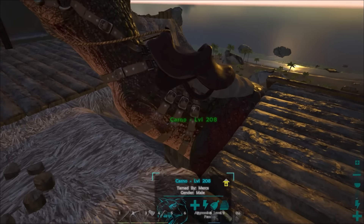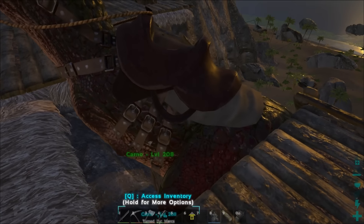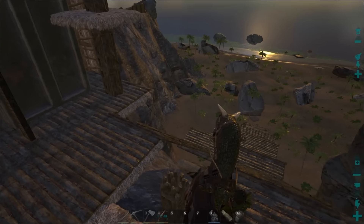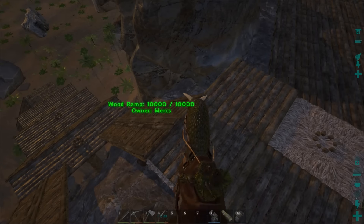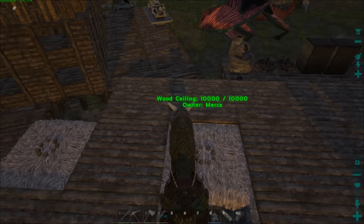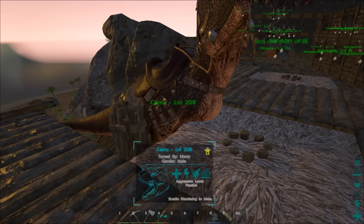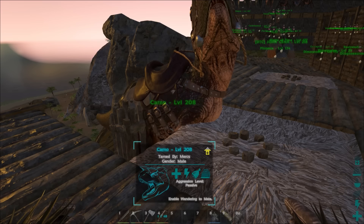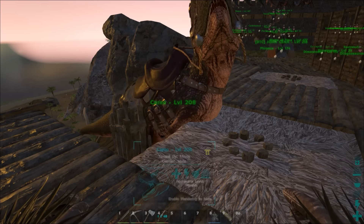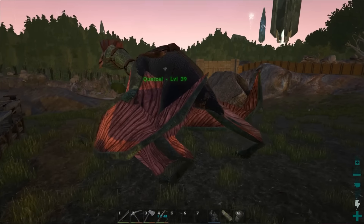This Carno has sunk through the floor. I had to remove a couple of pieces here. It is letting me ride it now. It wasn't letting me do anything with it. At first I could open the inventory but couldn't ride it. Then it moved around a little, and I could change the name but couldn't access the inventory anymore.